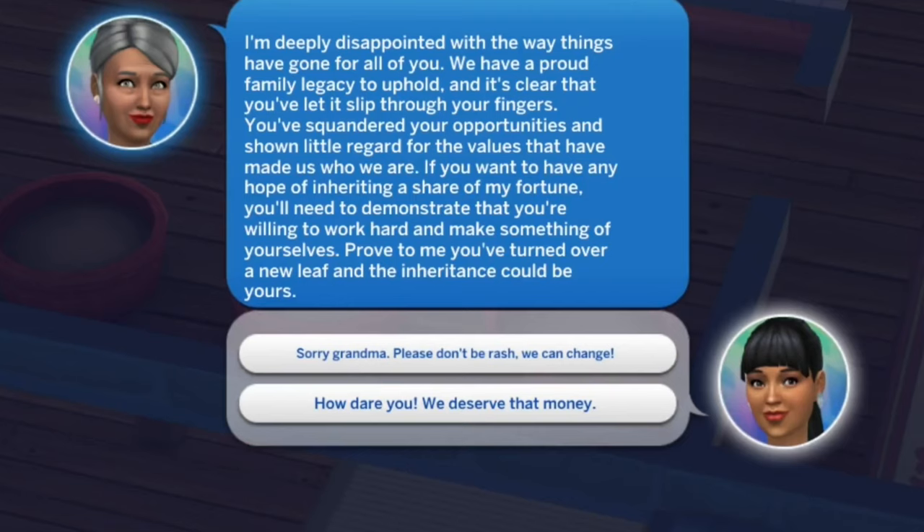"I'm deeply disappointed with the way things have gone for all of you. We have a proud family legacy to uphold, and it's clear that you've let it slip through your fingers. You've squandered your opportunities and shown little regard for the values that have made us who we are." Would the ambitious Sim say "How dare you? We deserve that money," or would she say "Sorry, Grandma. Please don't be rash. We can change"? Well, she's mean. But if she says "How dare you?" I think grandma might be a little bit sore. So even though she's mean, she's going to say "Sorry, please don't be rash, we can change" — because if she's too mean she won't get anywhere with grandma.